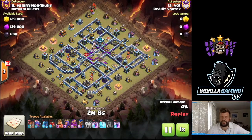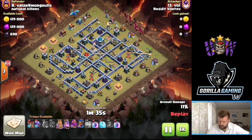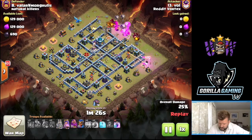Day one, we've got Reddit Vortex versus Natural Killers, and we've got Vol versus Valamogulu - a name we recognize from many clans. We've got a zap quake drag attack, managed to get quite a lot of value out of the zap, CCs down, one of the sweepers is down as well. He's taking his time, pondering, seeing what he wants to do. King goes down at 2:30 with the queen working up at 12:30. He's going to send his drags straight into the guts, drops a loon and a mini drag to help with the funnel, and then all the drags come down.